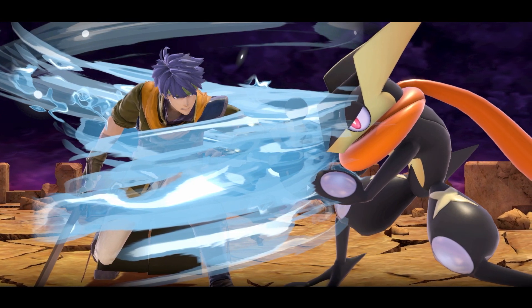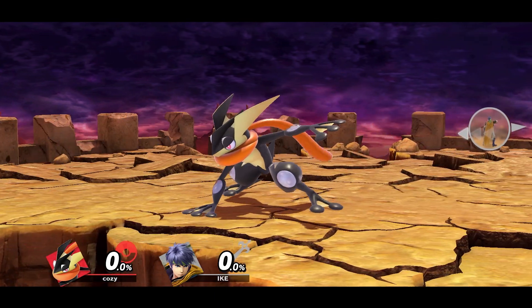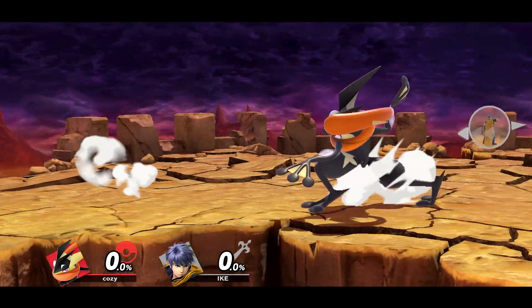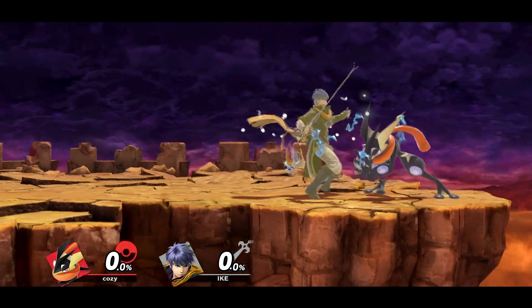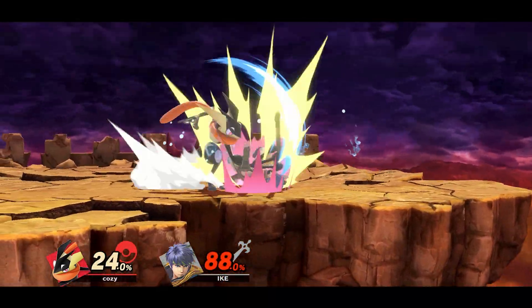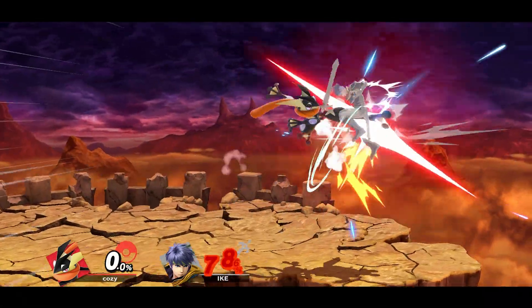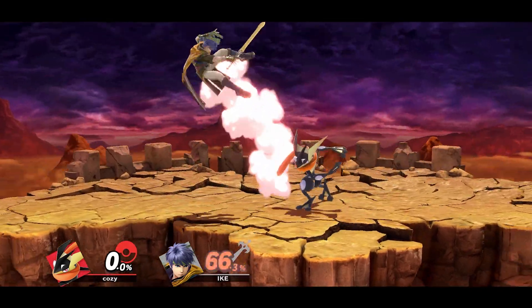Staying on the subject of grabs, pivot grabs are also a really good option. By turning around and inputting a grab at the same time, you will perform a pivot grab, which gives your grabs more range, making them ideal for trying to catch landings or roll options. You can also do these from a standstill or while running, so make sure to practice both.